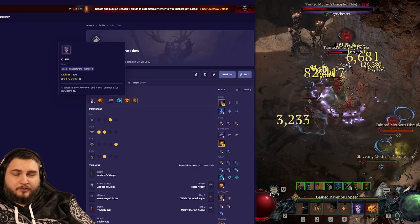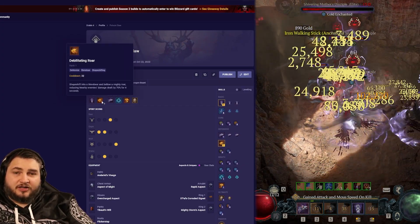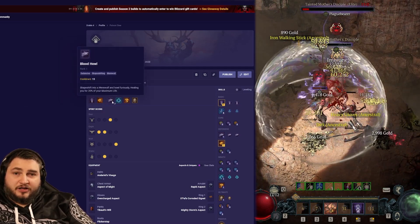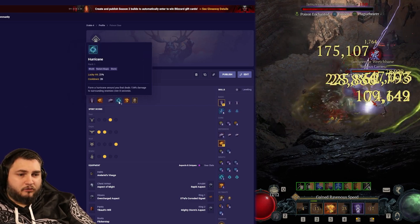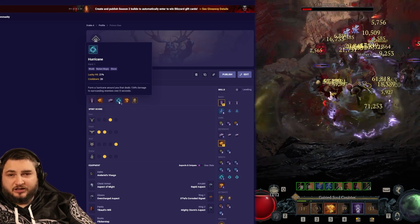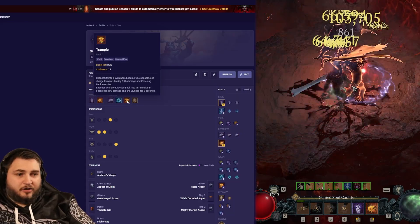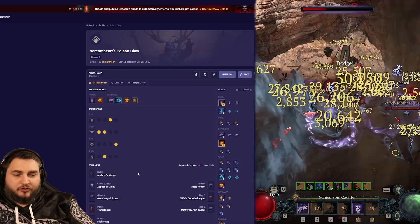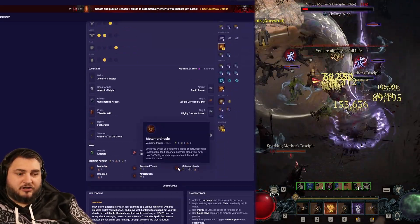We've got our Claw, which is our main damage source. We have Debilitating Roar, which is a great way to reduce enemy damage — it also activates some of our bear passives. We've got Blood Howl, which is going to be for an attack speed buff, it's going to heal us and activate our defensive passive. We've got Hurricane, which will reduce enemy damage by 20% and deal a little bit of damage. We've got Trample — a great way to move around, stun a priority target, or break CC if you need it. Keep in mind that we can also break CC with our Metamorphosis vampire power, so anytime we dash, we can break CC.